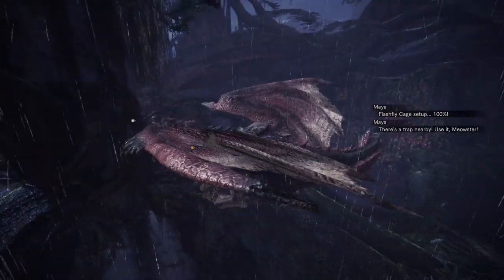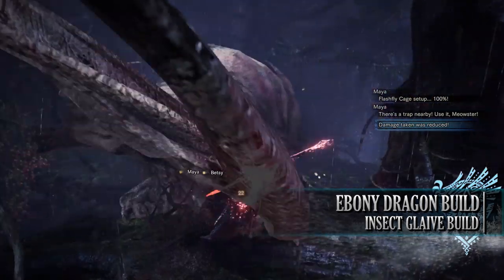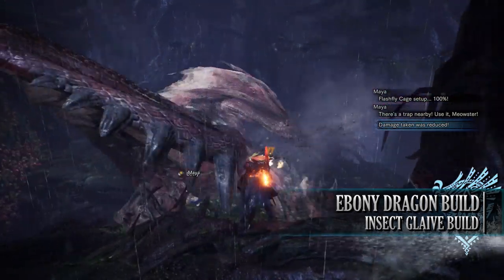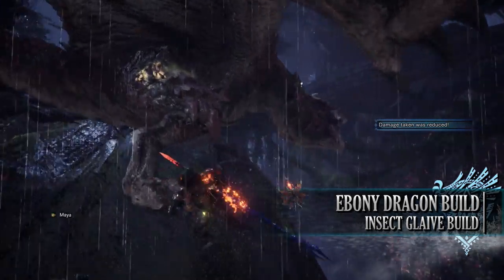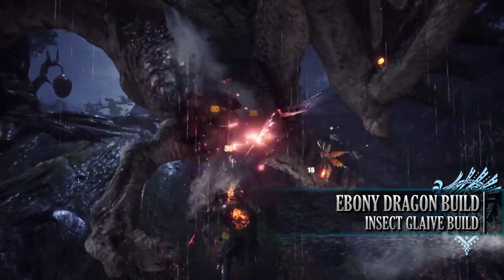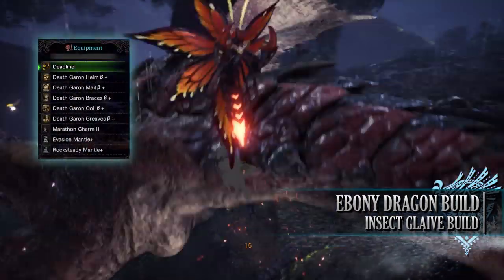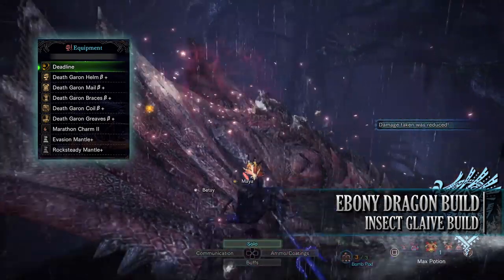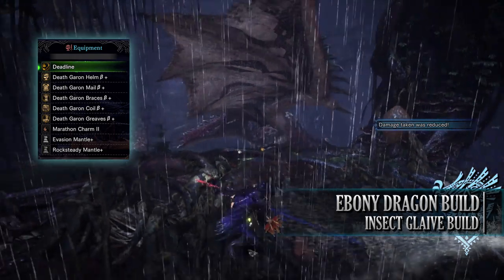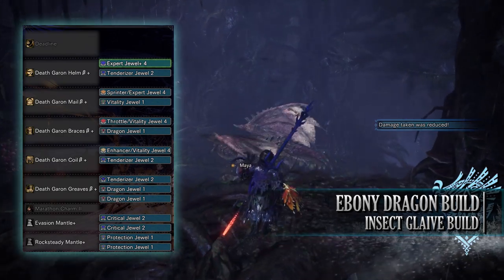Let's move on to our fourth and final build, which is one of my personal favorites: the Ebony Odogaron Dragon build. This makes use of the entire Ebony Odogaron set as well as the Ebony Odogaron weapon, which comes with naturally high affinity and we don't have to worry about sharpness at all, allowing us to invest in different skills and jewels. For this build you need the entire Death Goron armor set which includes the Helm Beta, Mail Beta, Bracers Beta, Coil Beta and Greaves Beta. I'm also using the Marathon Charm 2, and for my weapon I'm using the Deadline insect glaive found in the Ebony Odogaron tree.